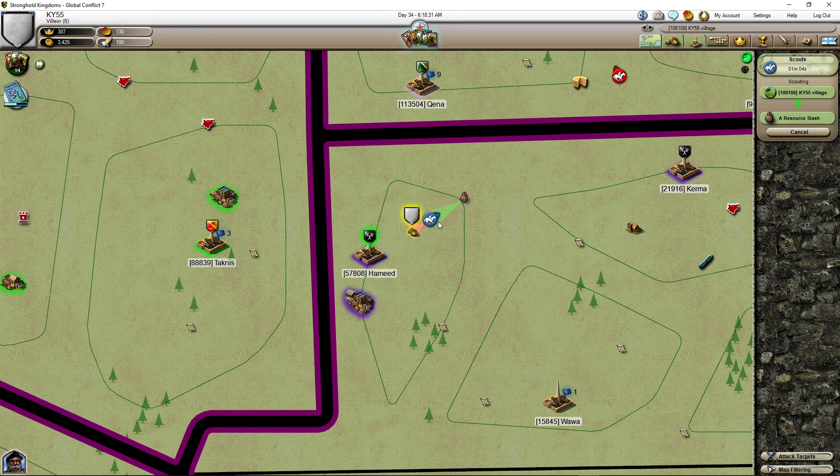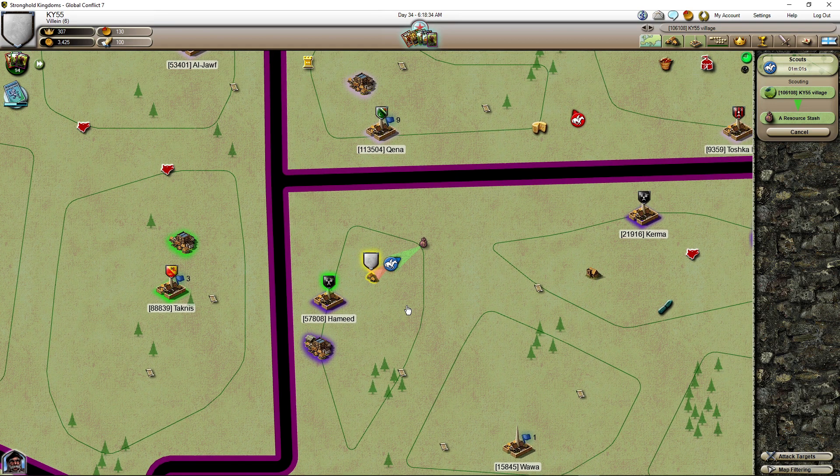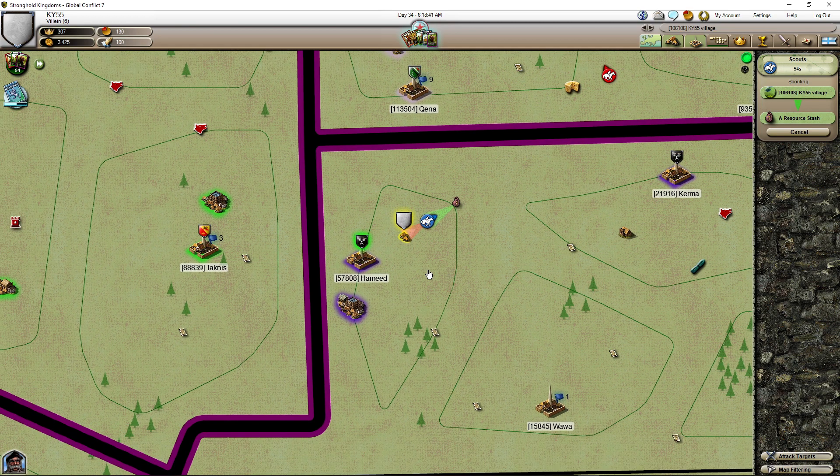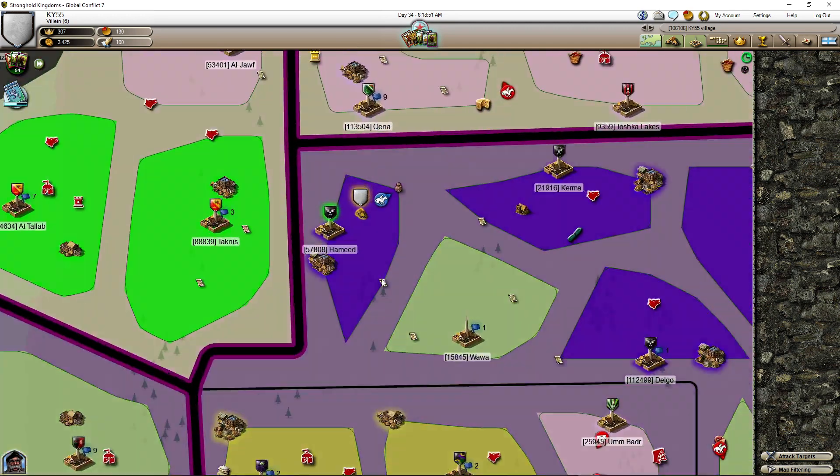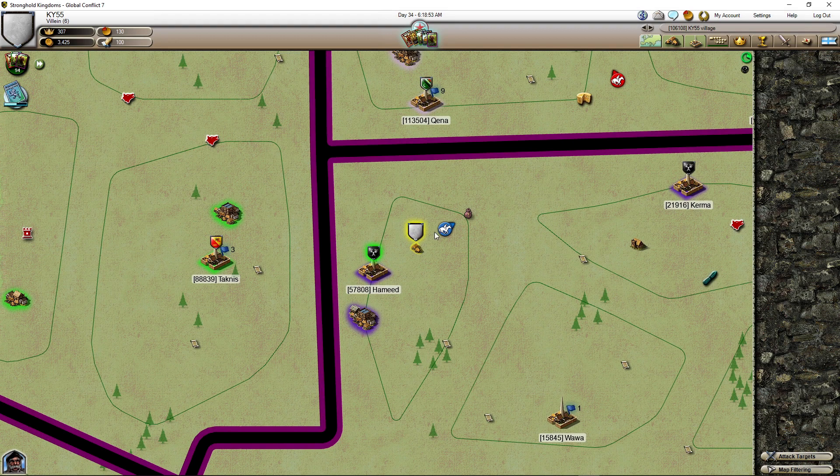Depending on the cards they play: two, multiply three, multiply four, multiply five, multiply six — that's the speed. I don't think it matters much; it depends on what they have. Sometimes they play cards anyway. This scout is going to get to the stash — the uncovered stash — which is good.